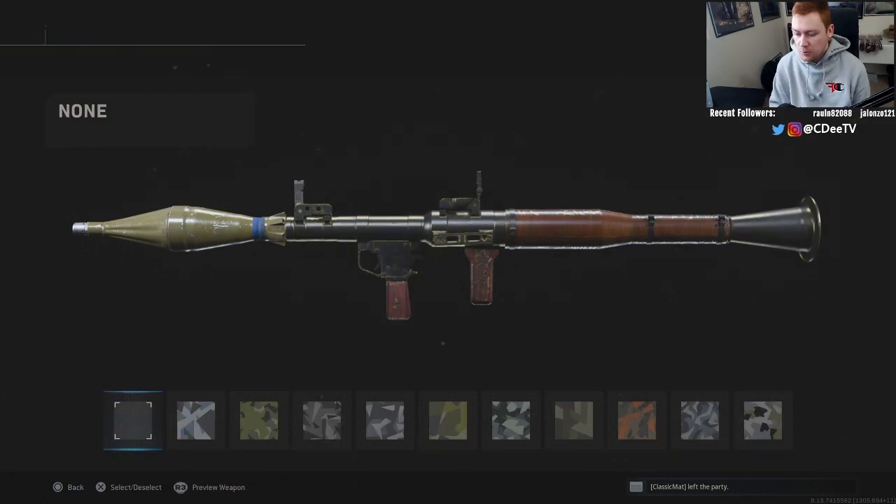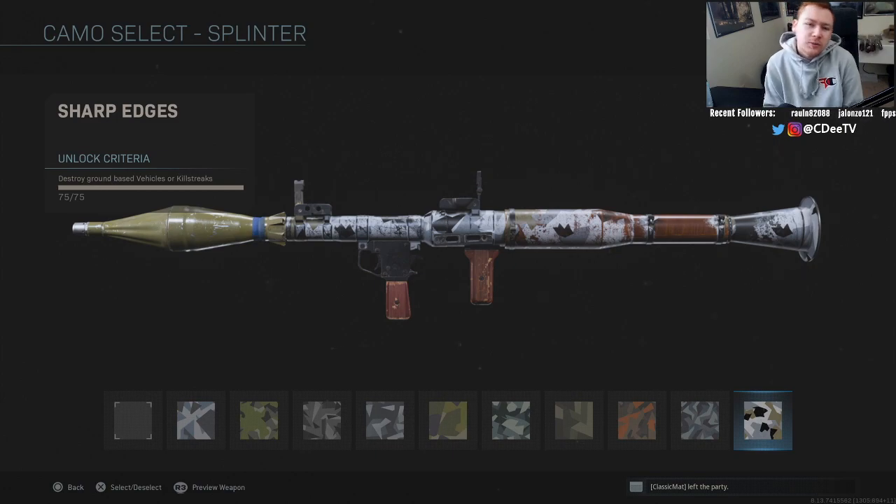For the Dragon camo you need to destroy 75 aerial killstreaks. This one will take a while since you can't feed it with UAVs like you could with other launchers. You're looking for VTOLs, personal radars, and counter UAVs — that's really all you can shoot down with the RPG. For Splinter, you're looking for counter UAVs, personal radars, and wheelsons, which are pretty easy to shoot with the RPG in just two rockets. That was actually the camo I was stuck on the longest.